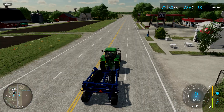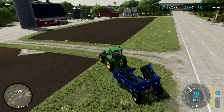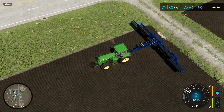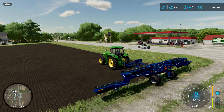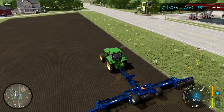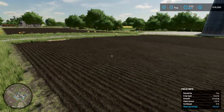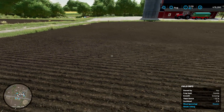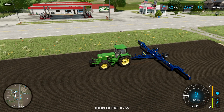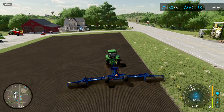We've got the roller back. First thing is to unfold it — the help screen will assist with that. Straighten up and drop it down, then off we go. This shouldn't take long at all. In theory, the field state was showing it needs rolling — if I look behind us now you'll see that marker is gone. Just weeds showing now, which we can sort out with the weeder.